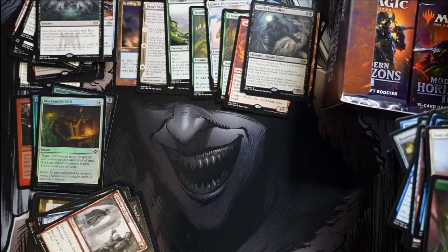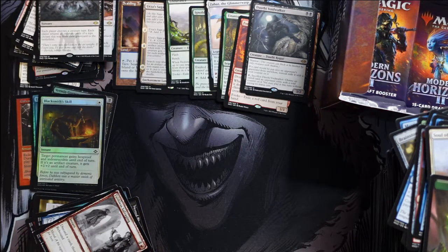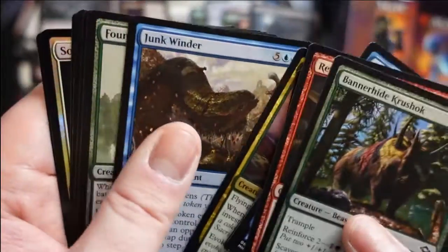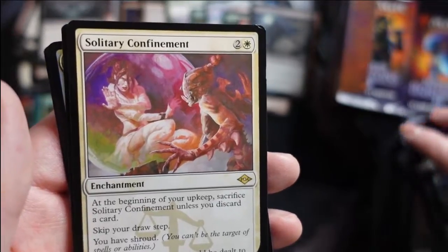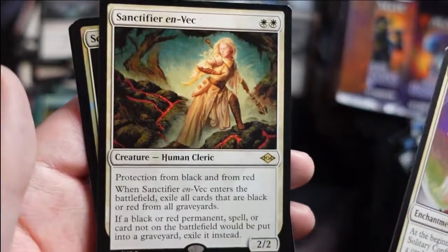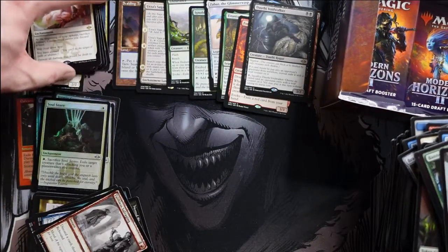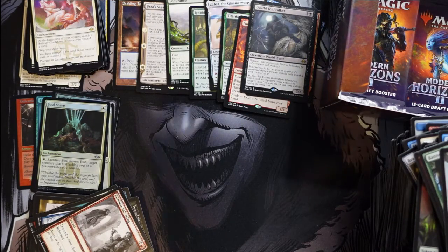Blazing Rootwalla — and a nice one. We get Patriarch's Bidding as a reprint and Nettle Cyst — I think that card is going to pop up somewhere. Then a foil Blacksmith's Skill. The Cyst feels like it's been tried before as a style of card, so we'll see if being a living weapon makes this one good enough. Solitary Confinement — I'll place that on the new border. I like the Judgment set logo. To go with the Sanctifier en-Vec — a foil Soul! Lots of white cards in this pack. The Sanctifier fits the theme of just obliterating black-red decks.